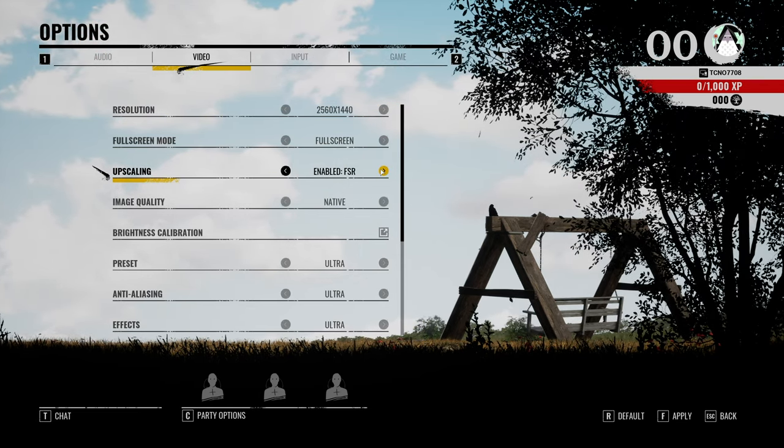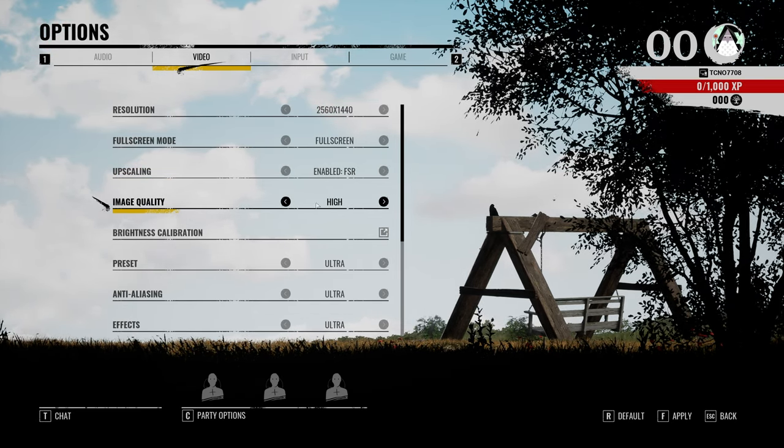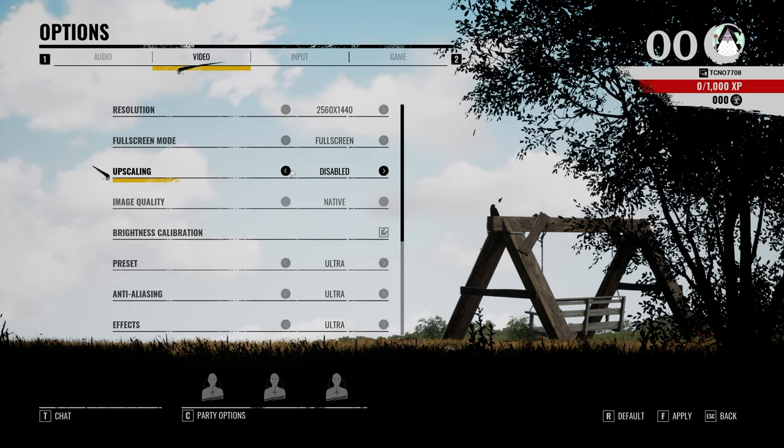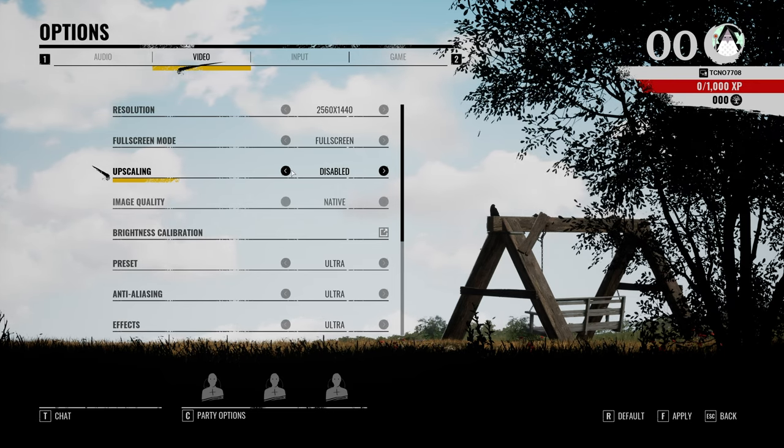The upscaling uses AMD FSR, which is compatible with all graphics cards, to get way more FPS. We'll get to this later, as we'll raise the FPS first and then use FSR to get even more smooth performance out of the game.